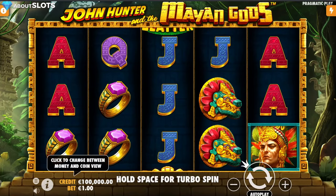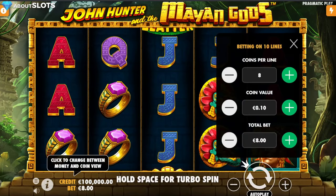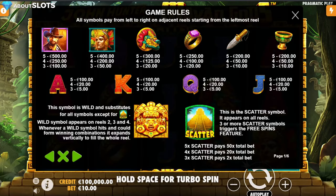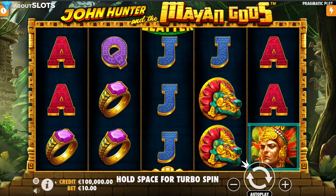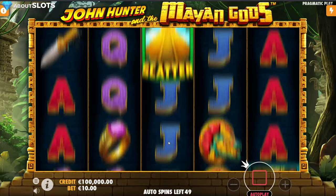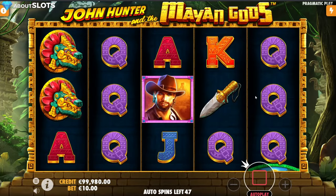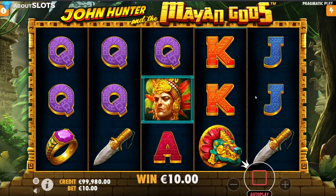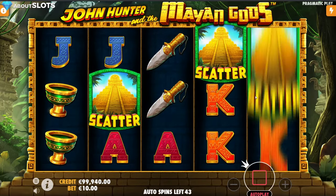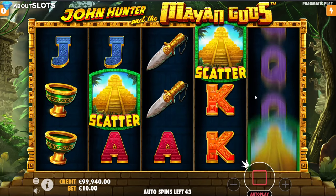So here we have it. I'm going to adjust the bet size to 10. This will be a very short review because this game is something we've seen plenty of times before. The best paying symbol is of course John the Hunter, then we have one of the Mayan Gods and so on. Not much more to say. It's a simple upgrading game — we know this from Pharaoh's Tomb and a lot of the old school Mercur slash Gamomat games.